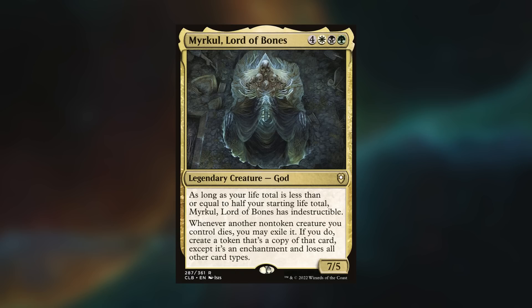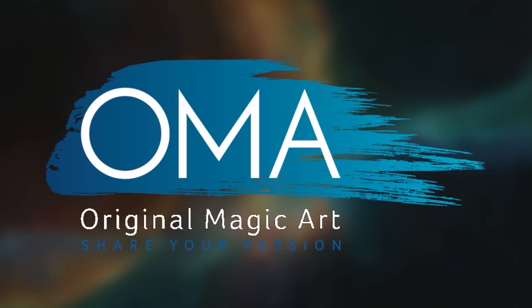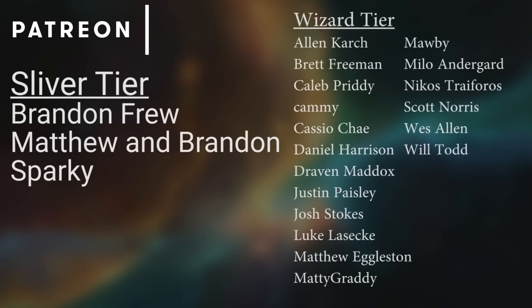Myrkul Lord of Bones is an interesting commander, and I do like the Abzan Enchantress package in the deck. I did get to play one of Dom's favorite win-cons in the deck, which is the Thieving Amalgam, although I think as soon as everyone saw it — and with Dom knowing his own deck — I suddenly became a massive target. This video wouldn't be possible without the help from my sponsors: Cool Stuff Inc., Multizone, Original Magic Art, and Alter Sleeves. But it definitely wouldn't be possible without the help from you, the viewers, and my patrons. So I just want to say thank you for watching, and to remember: friends are just opponents you haven't eliminated yet.